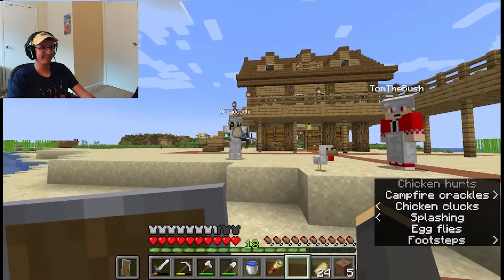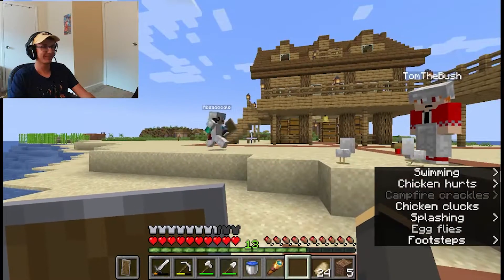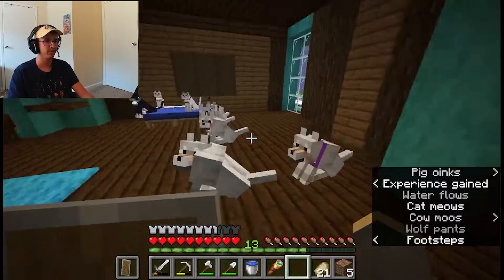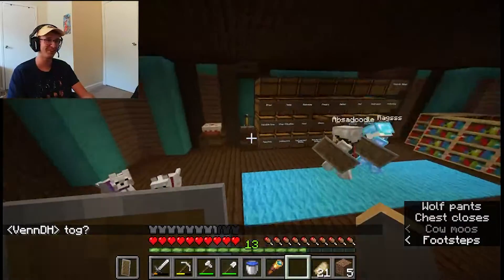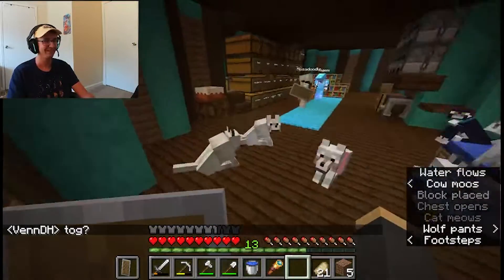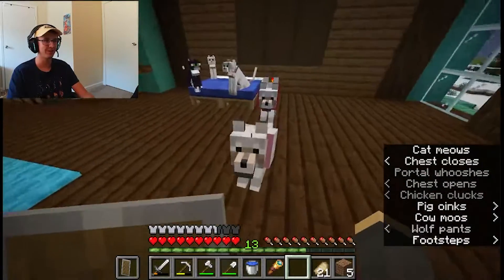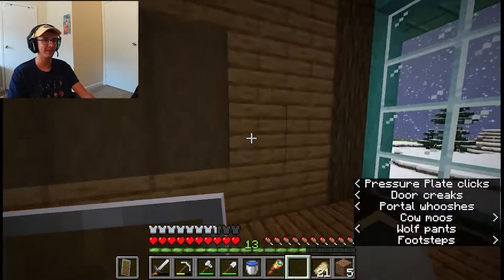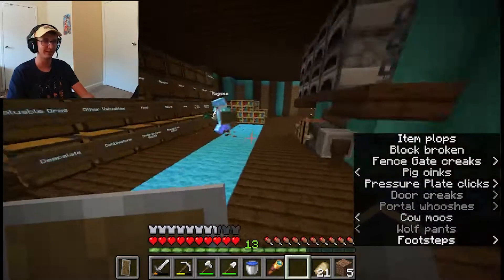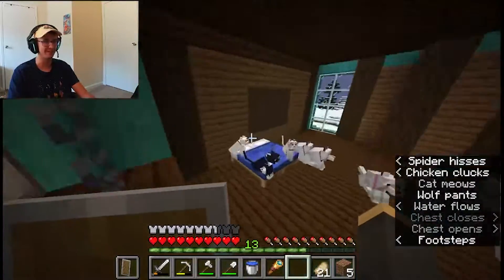Look at all these Togs. Do these animals have names? Not yet, but they will. Let's name them all Tog — every animal on this server has to be named Tog. Tog one, Tog two, Tog three, Tog four, Tog five, Tog six. And then Tog one is at my house even though he's not even mine. The cats are Tog seven, Tog eight, and Tog nine.